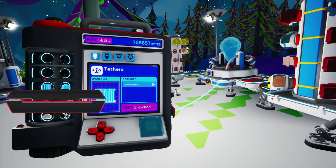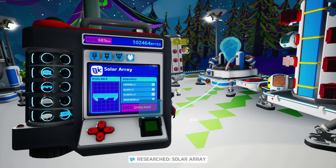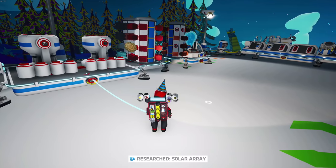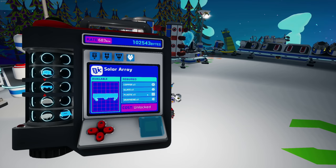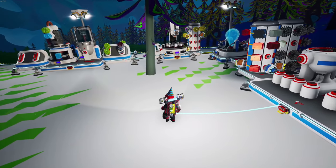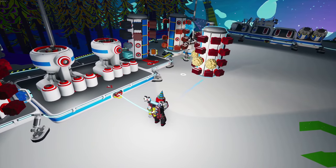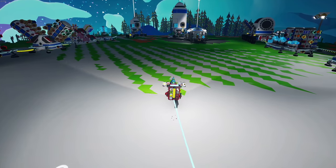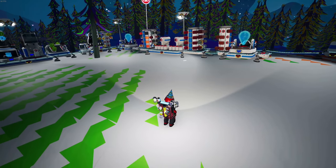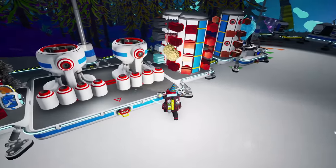We're actually gonna go with the solar array. I haven't built the solar array only a few times so this is gonna be a little fun. Materials needed: copper, glass, plastic, graphene. That actually doesn't sound that bad at all. For graphene I'm gonna need ammonium and hydrazine. I think it might be wise to go grab some ammonium. How much graphene do we need? It's only one graphene per solar array, so we'll be fine.